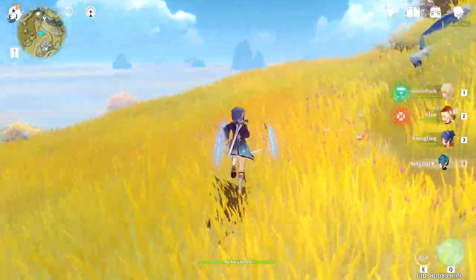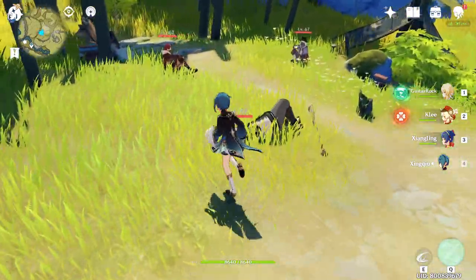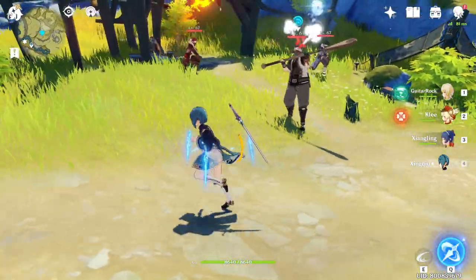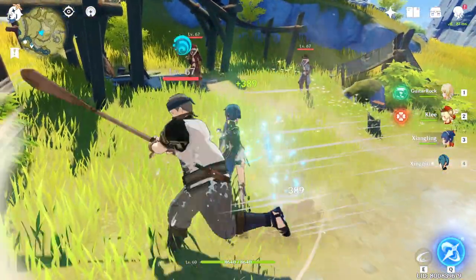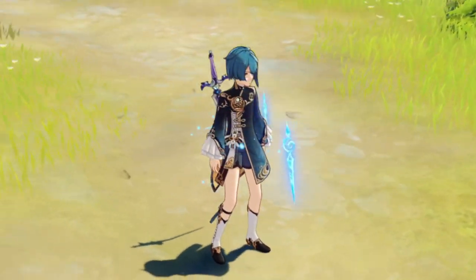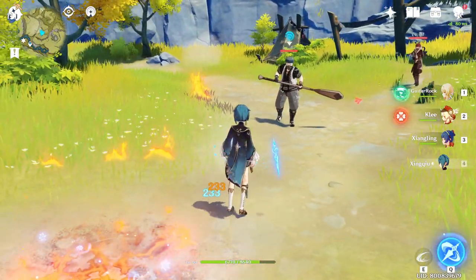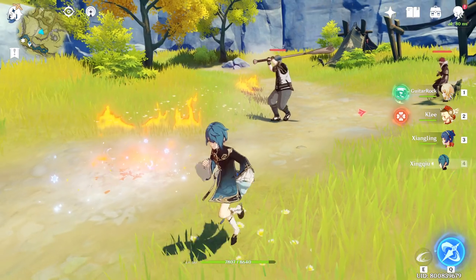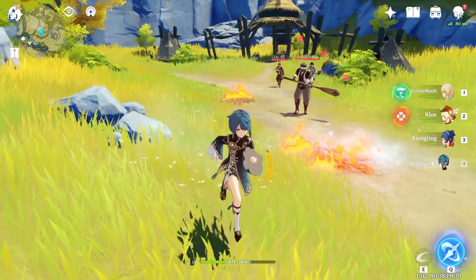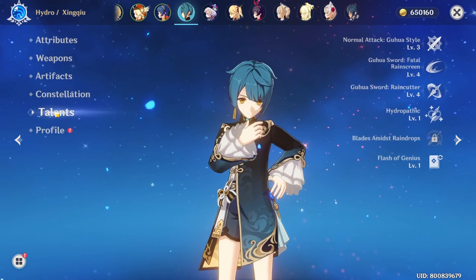Let me showcase how this thing works. I'm going to use E and deal some damage. I'm going to let this guy hit me — so you saw he hit me and that removes one sword. Now I have two swords left. Hit me one more time so all the swords are used up. Notice when the entire duration ends or when all the swords are used up, I got some healing — so Xingqiu can be used as a healer as well.